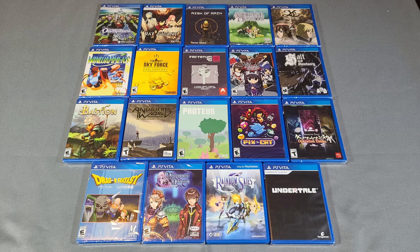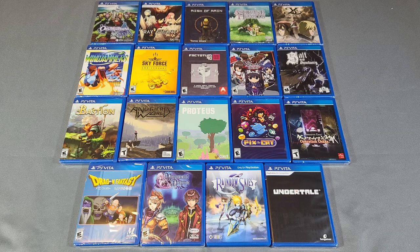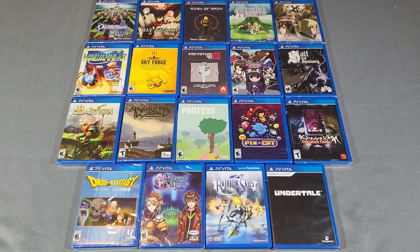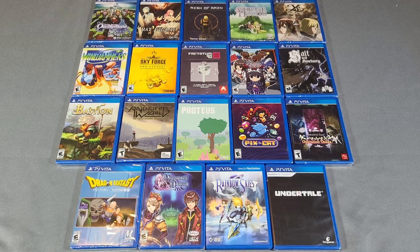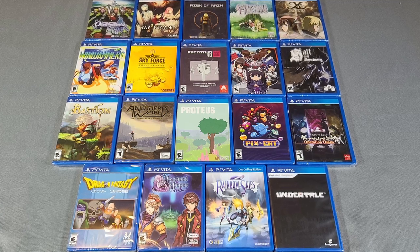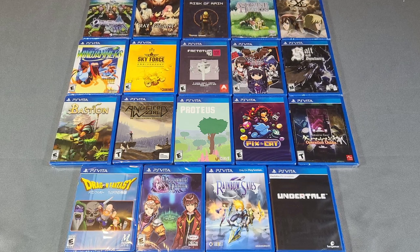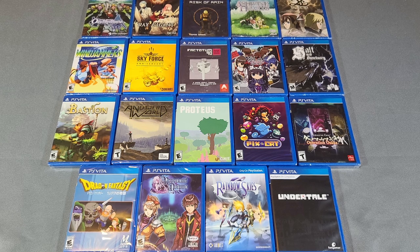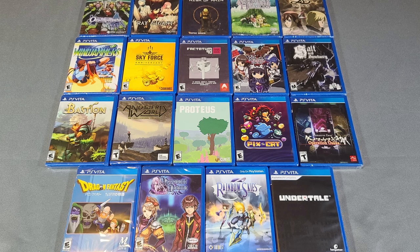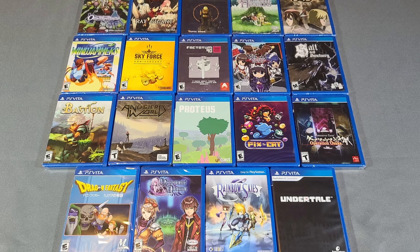Next we have some of our non-retail games on the Vita — a mix of some we picked out on purpose, like Ar Nosurge Plus, Ray Gigant, and One Way Heroes — RPGs that were only digital that games like Limited Run decided to release physically. The rest are all blind box pickups, like Salt and Sanctuary and Factotum 90. There's also some from Fangamer, like Undertale. It's really cool that some of these companies are still making physical copies of games you really can't get anywhere else.